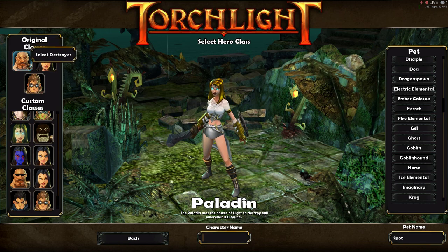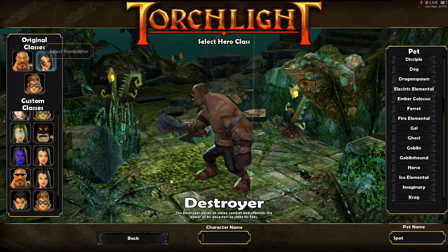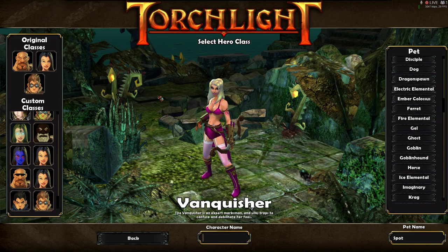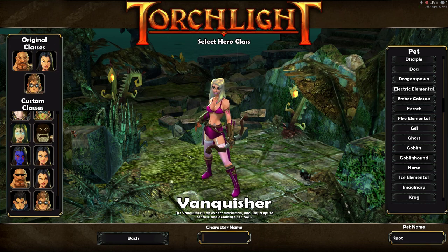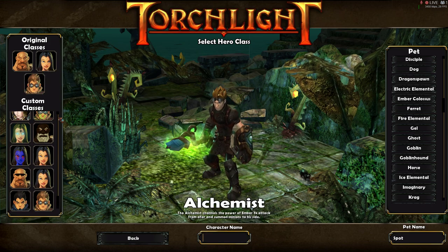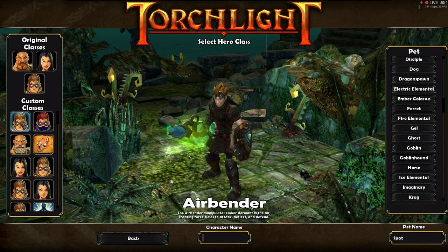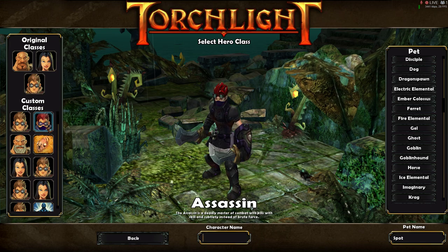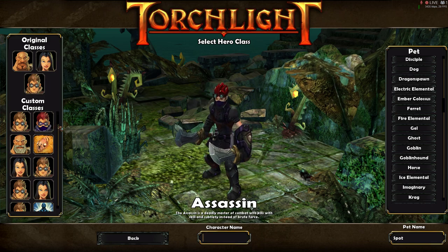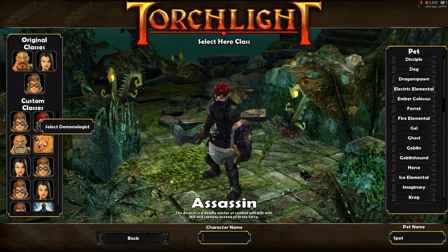This is a modded version of Torchlight 1, so we have a bunch of custom characters. These are the three original characters: the Destroyer, the Vanquisher — she's modded and blonde in this game, normally she's black-haired, I'm using a mod that changed her hair color — and the Alchemist. And then we have some modded characters, like the Airbender. Most of the custom characters use the same models as the three original characters, with different skill trees, looks, and textures.